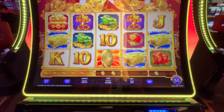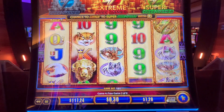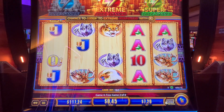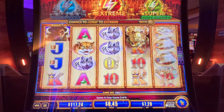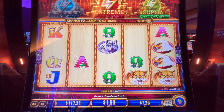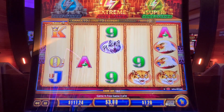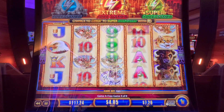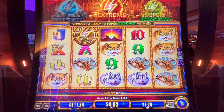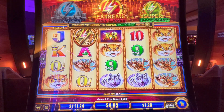Thanks for watching guys, we'll be back if we get anything else. Okay, so we got free games here at MGM. We're playing Wonder 4 Buffalo — this is the free games extreme and super free games, it's new here. We got eight spins, we're three in, betting $720. Let's do that extreme!